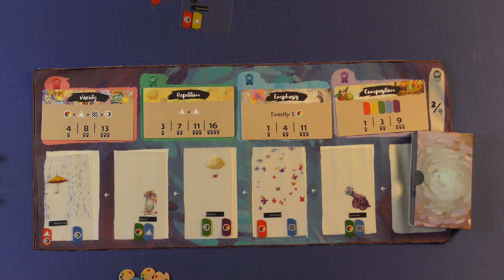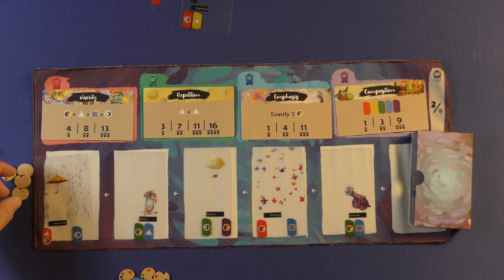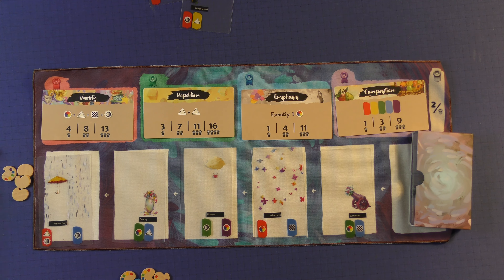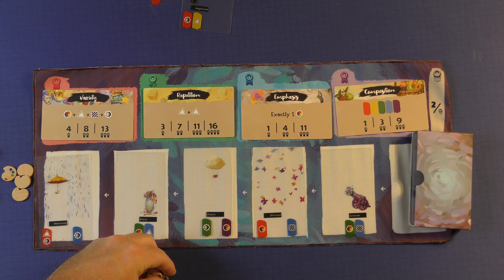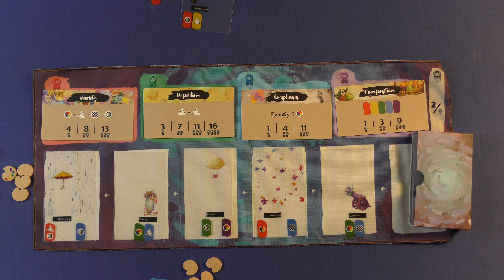The second solo variant is called Solo Puzzle. You're going to take four of these inspiration tokens and set them on the side of the board over here. You will also have four inspiration tokens that are your own as you play the game. The game is going to play a little bit differently.